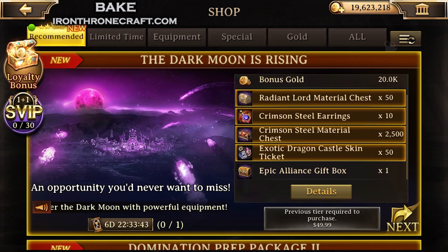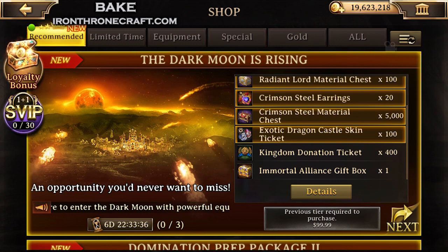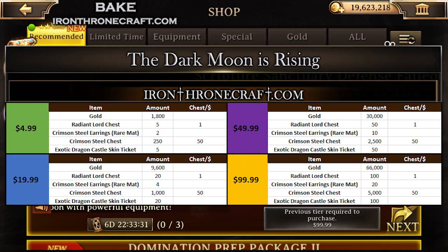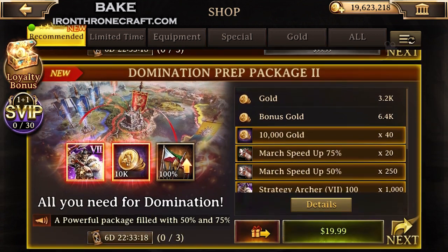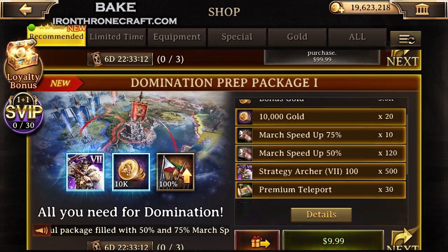If you look at the Crimson Steel material chests, the $50 pack gives 2,500 and the $100 pack gives 5,000. You also get 100 Radiant Lord chests. The rate of return on the Radiant chests is better than the weekly packs — you get basically a chest a dollar, as opposed to the weekly packs where you only get 20 for $100. The big thing is the number of Crimson Steel chests available here is massive. You use these to craft Crimson Steel gear, set up your troops. If you are looking to defend better, then that pack is incredibly important.